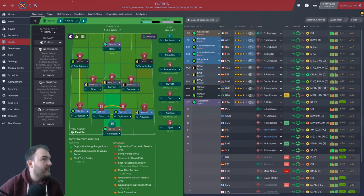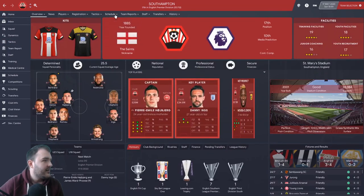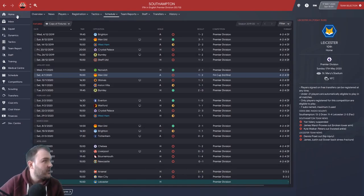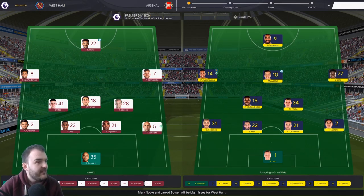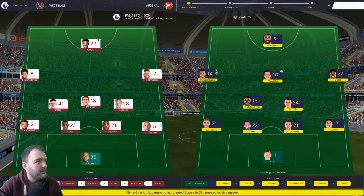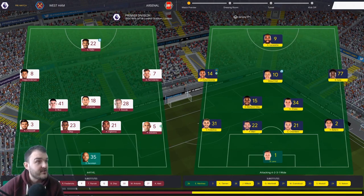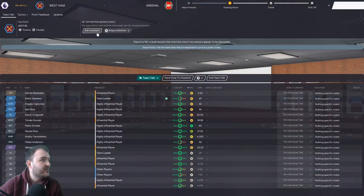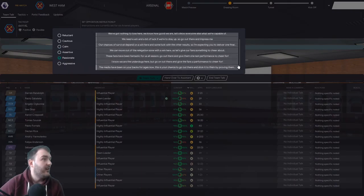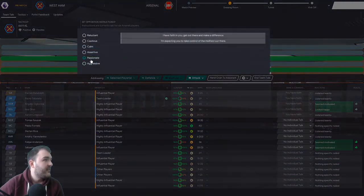Southhampton have got Leicester — come on Leicester, do us a favour! Here's the Arsenal team: Leno in goal, 4-2-3-1, Maitland-Niles, Xhaka in midfield, Aubameyang, Özil, and Saka behind Lacazette. So nervous. Let's go to the dressing room — passionate. Not a great deal of reaction. Here we go, you Irons!